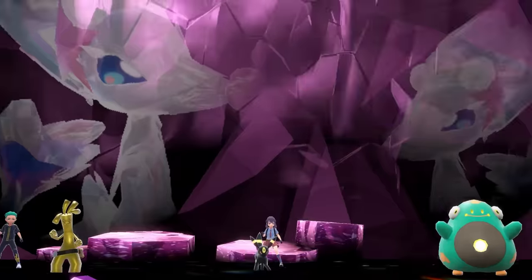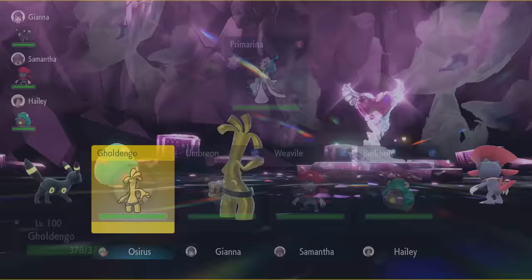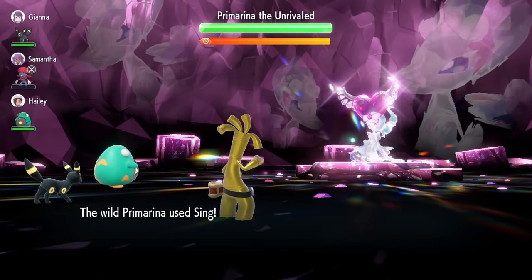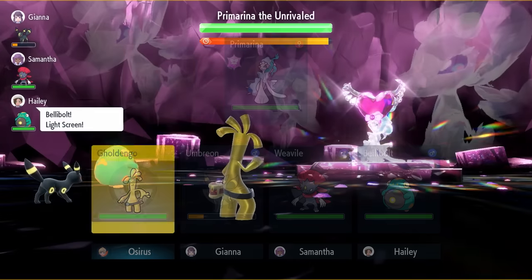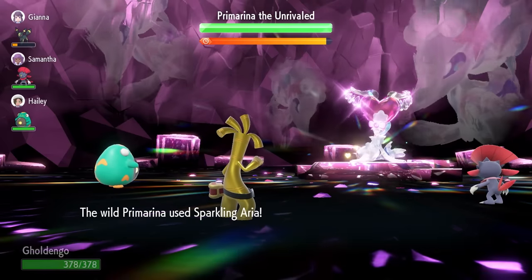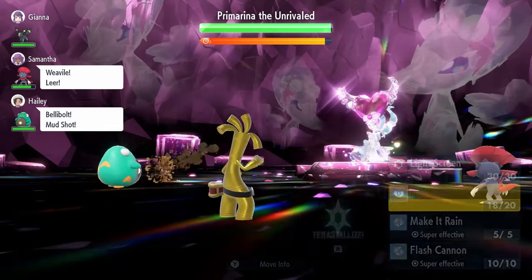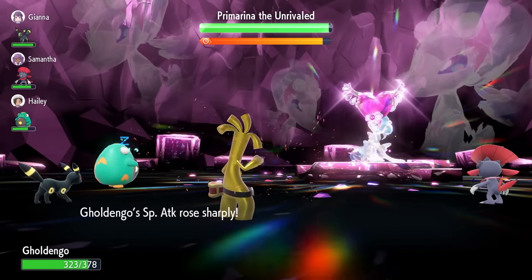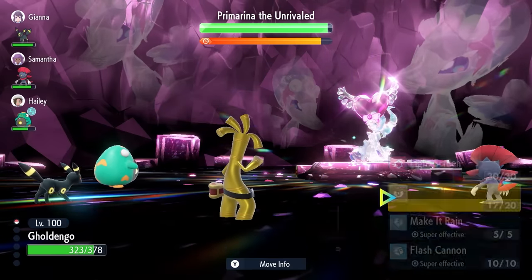When you first come into the raid against the Primarina, you're not going to see a turn zero like we'd normally do against other 7-star Tera raid Pokémon. First, I'm going to set up three Nasty Plots to get Special Attack up to plus six so we can do good damage at the initial stage. You're going to see Sing and Sparkling Array coming out from Primarina — Sparkling Array is a powerful Water-type attack that does decent damage to Gholdengo. Sing won't affect us because of the Good as Gold ability. Just keep an eye on your health while setting up Nasty Plots. Once we've got the third one up, all we're going to do is lock in with Flash Cannon.